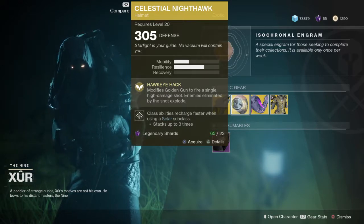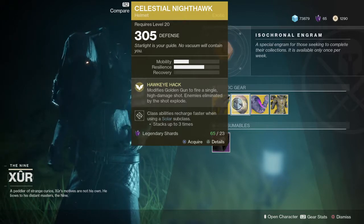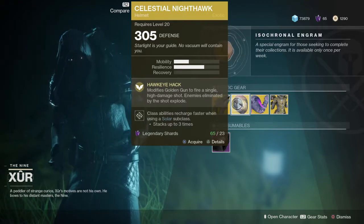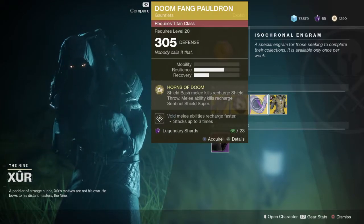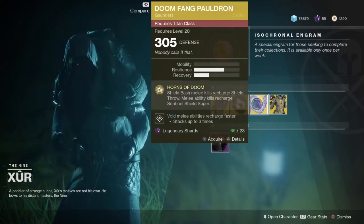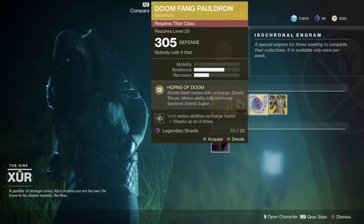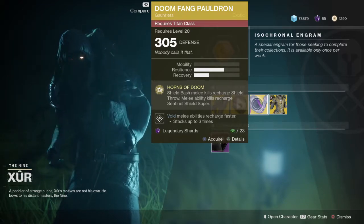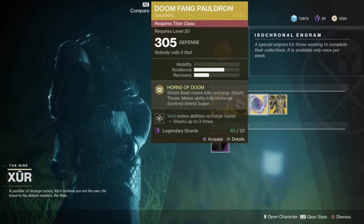Then we have the Celestial Nighthawk for the Hunter. Nighthawk modifies Golden Gun to fire a single high-damage shot. Enemies eliminated by the shot explode, class abilities recharge faster when using a solar subclass, stacking up to three times. For the Titan, we have the Doomfang Pauldrons — Shield Bash melee kills recharge Shield Throw, melee ability kills recharge Sentinel Shield super, and void melee abilities recharge faster, stacking up to three times.